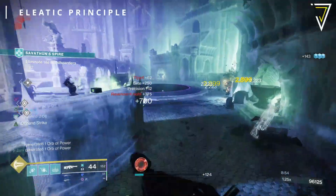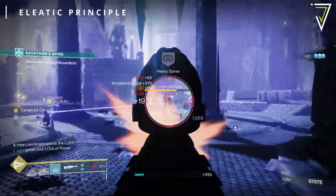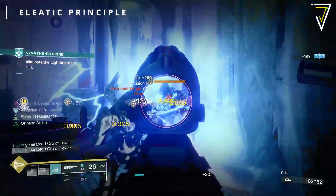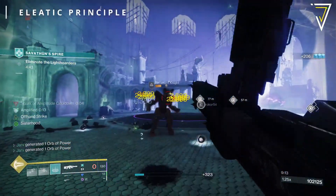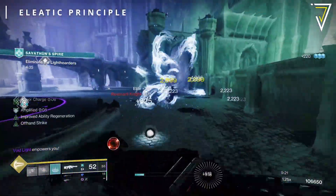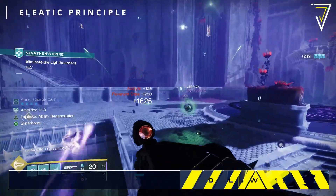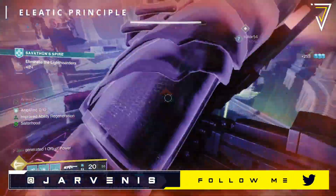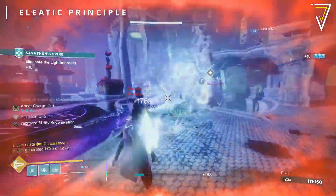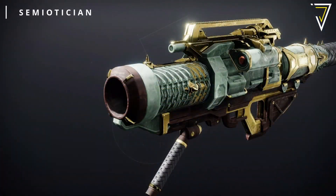Extra stability is essential on a weapon that fires this fast. Zen Moment is very powerful here — simply causing damage reduces recoil and flinch over time. Paired with Target Lock — where damage increases the longer the weapon stays on target — the longer you shoot the better your stability and the higher your damage. If stability isn't an issue, Eddy Current is another option in the first column, temporarily increasing reload speed after sprinting, improved when amplified. This goes a long way toward addressing the slow reload. This may not be the strongest weapon we've covered, but it's worth trying if you still need a decent machine gun.